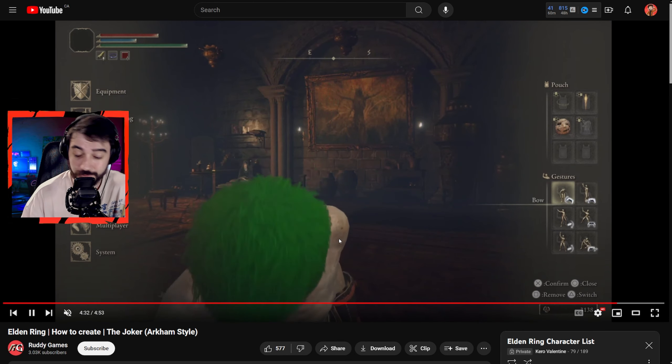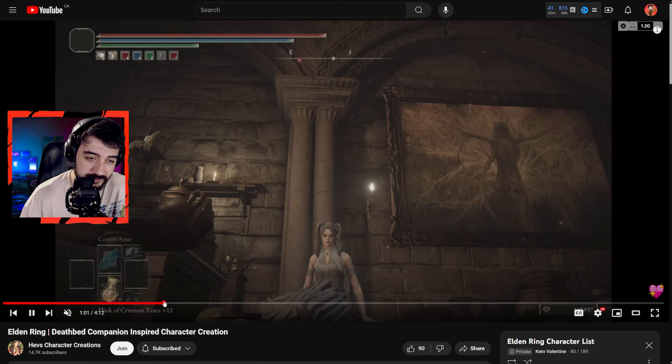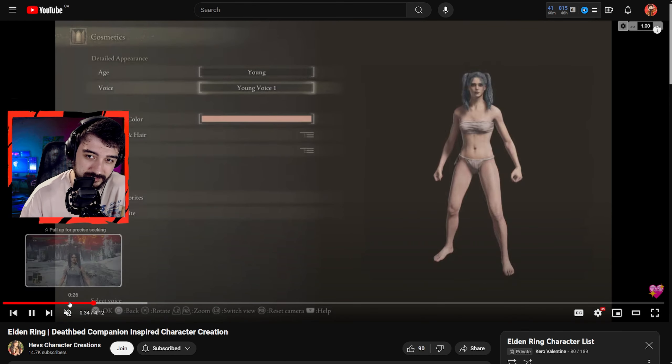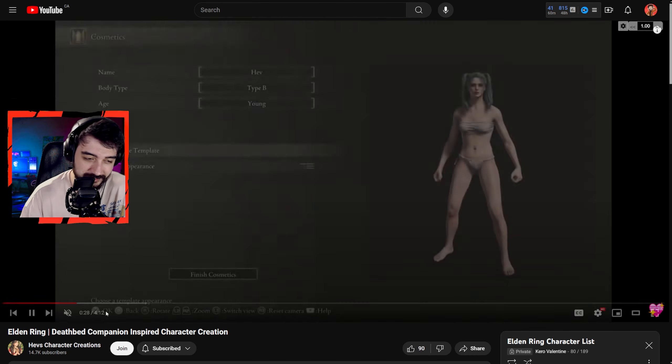Here's another alternative to Vergil in case you didn't like the first one. And another Geralt of Rivia — this one has a much brighter white hair. It might look a little off in the character creation screen, but in game it looks pretty darn good. Of course we had to have Joker in here as well — Arkham style — looks like an absolute maniac.